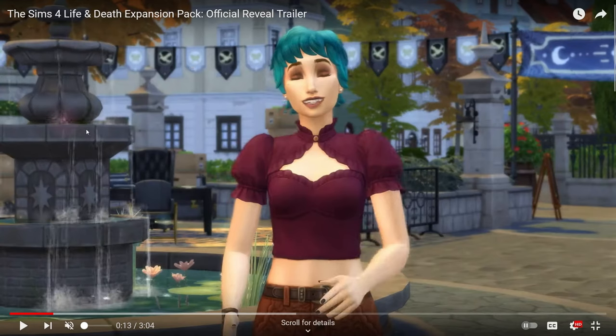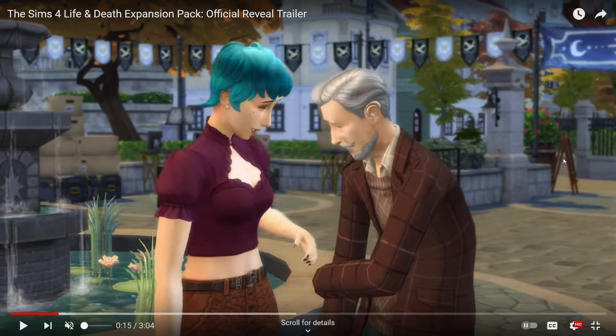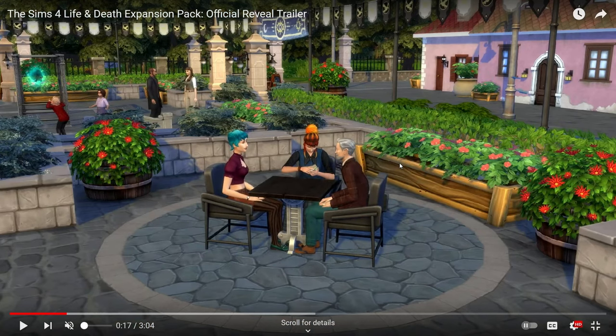There's a new chair, another fountain — I feel like we just got a fountain with Lovestruck, so maybe a different fountain with different functionality. At first I thought this was her spouse; they seem like they have a very close relationship, even though there's clearly an age gap here. In the background, it looks like a kid is playing with a ghost.